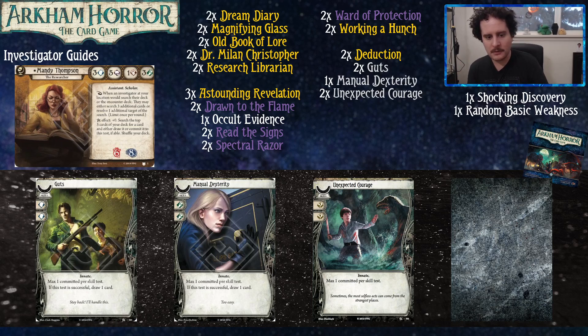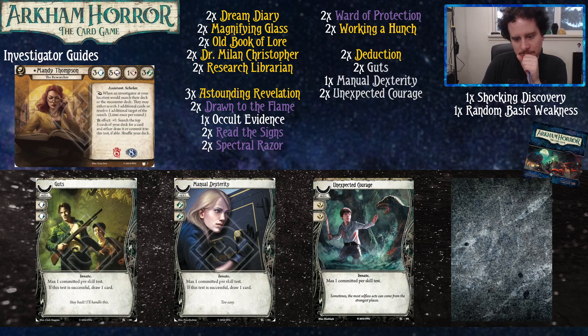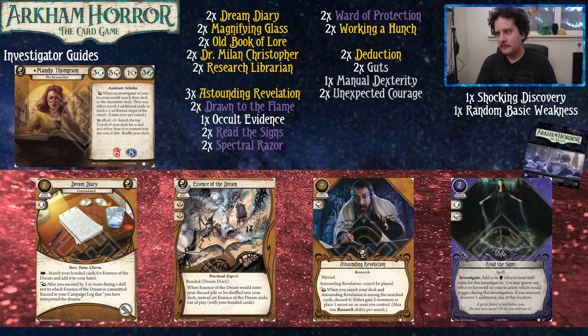Manual Dexterity is particularly good with Mandy because of her three foot — bumping up from three to five means five is good enough to pass most tests. On standard difficulty, being two up is where you want to be. With her one fist, you never want to bump it up with Unexpected Courage — just take the beats. If there's a fist test from a mythos card, they're rarely deadly. Unless it's really going to kill you, save Unexpected Courage for more important tests.